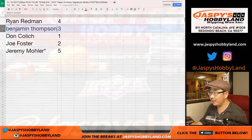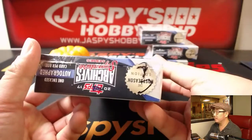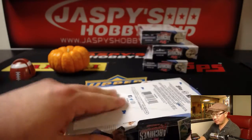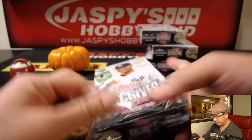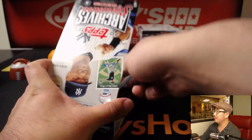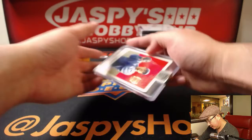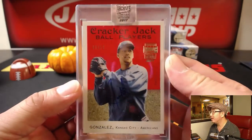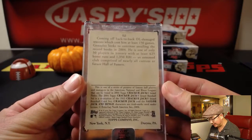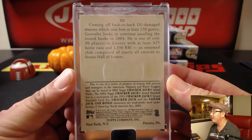Next up, Ben with box three. Good luck. You can get these on jazbeeshobbyland.com — we've got another five boxes in the store right now, get into it. Ben with nice — look at that. One out of 12 from a Cracker Jack box. There you go.